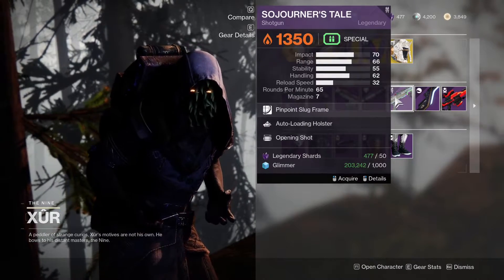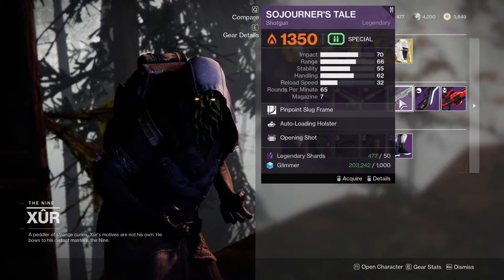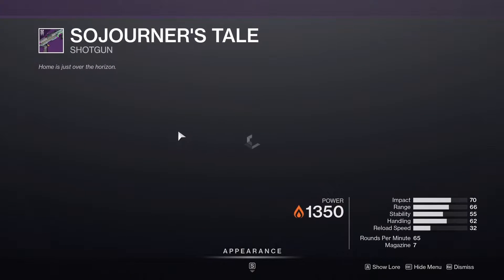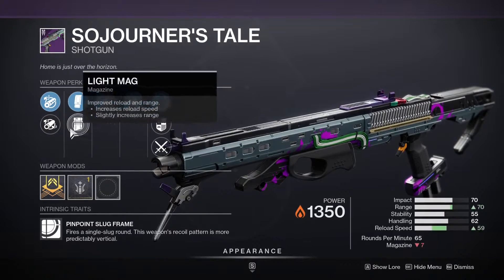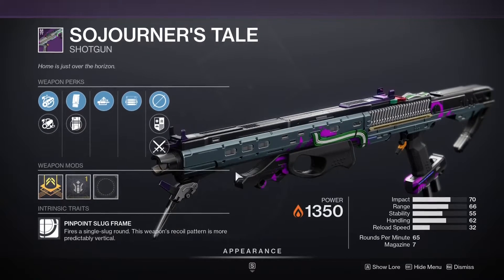We've also got Deafening Whisper with Killing Wind and Unrelenting. Then there's Sojourner's Tale — this is how we can still get Season of the Spliced stuff actually. It's got Opening Shot and Auto-Loading Holster, and it does have a range increase on those as well, which isn't too bad. These weapons are also coming with kill trackers now, which is pretty cool.